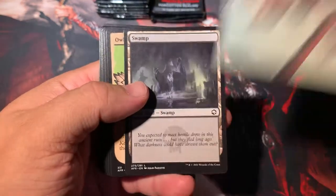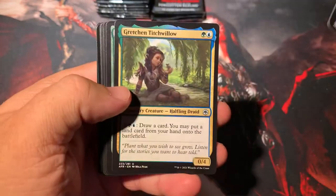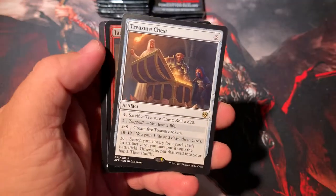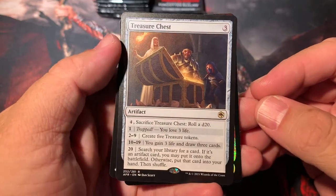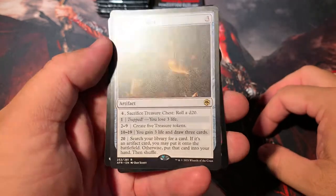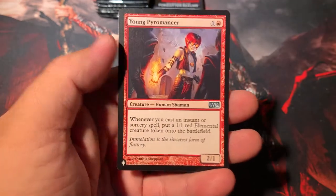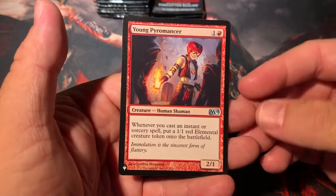So we got the Gnoll — spicy. Bar the Gate, Secret Door, Dungeoneer, Gretchen Titchwillow, Old Gnoll, Sepulcher Ghoul, Choose Your Weapon — and there you go. Treasure Chest — this is an exciting D20 card I would love to try out. If you roll two through nine, create five treasure tokens for three mana — that's some serious ramp right there. And Young Pyromancer — good old Magic 2014 action right there is our list card. Young Pyromancer, always a good card. He's played in modern and a few others.